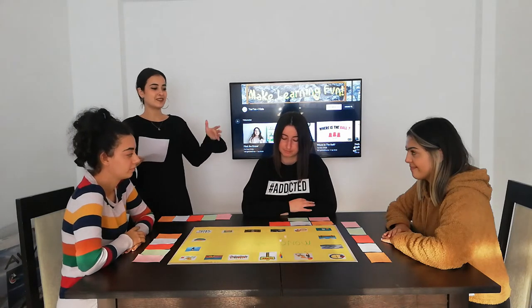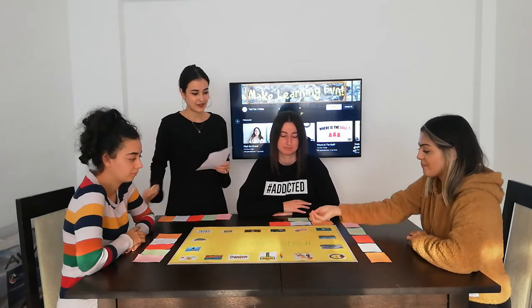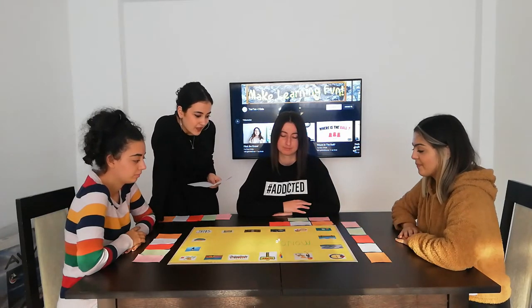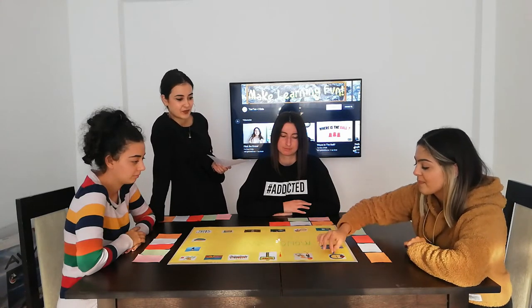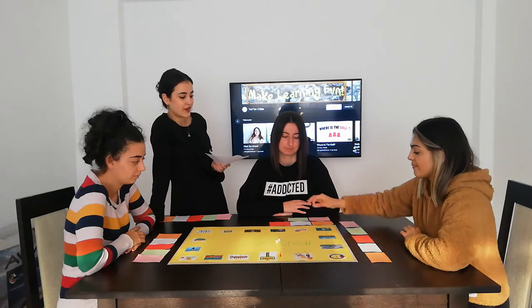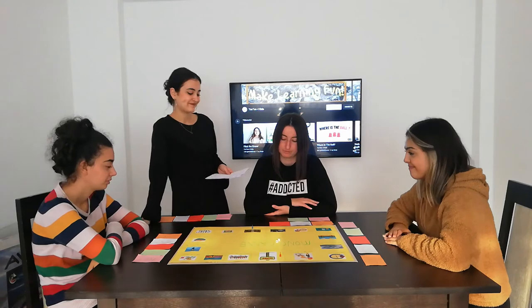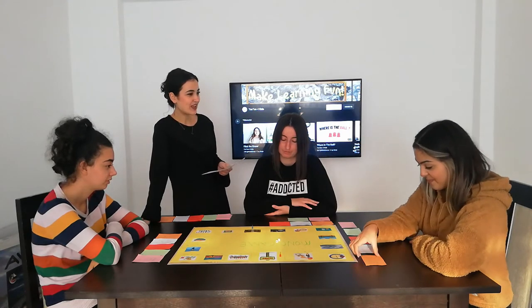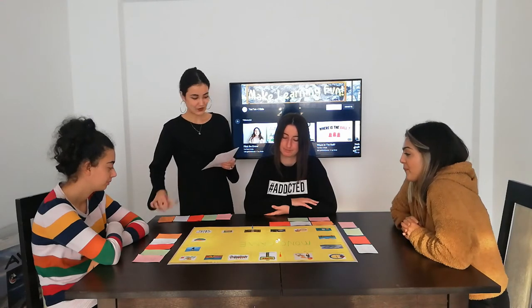Let's play the game. We will start with Hilal. 6 plus 2 is 8. Counting 1, 2, 3, 4, 5, 6, 7, 8 — you are in jail! You have to pay 200 Mono money to the bank.